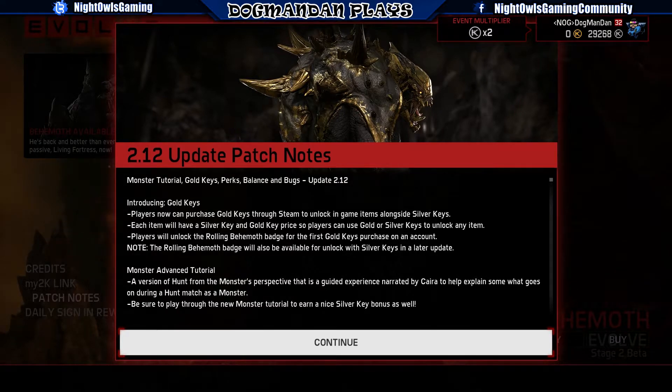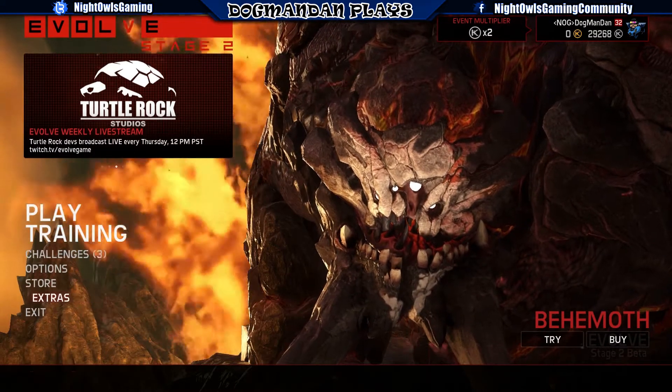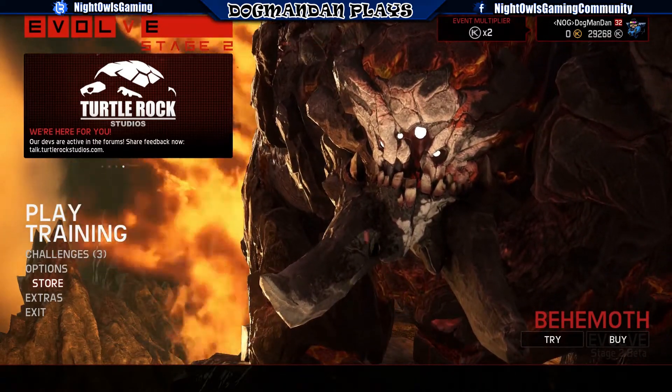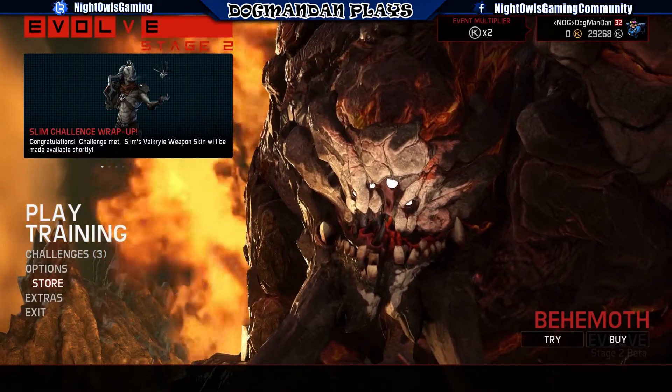Gold keys will only unlock weapon skins, characters, hunter skins, and monster skins. They will not unlock or allow you to increase perks through gold keys — there is no way to do that. You have to play the game and use silver keys to unlock and increase your perks. The game is still very much free to play. You have to grind for your silver keys, which is no different than any other game, but you can fast-pass that and use cash if you like, which is the gold keys.